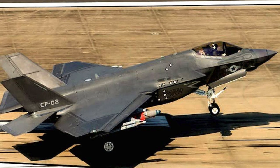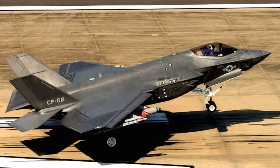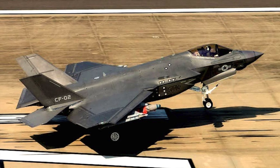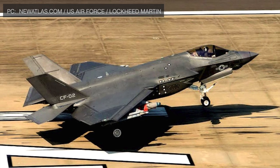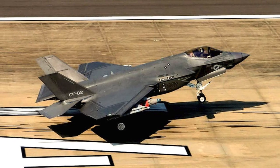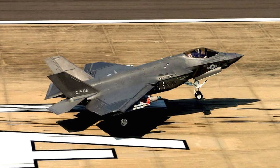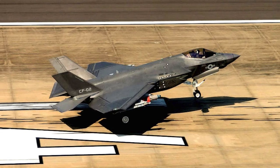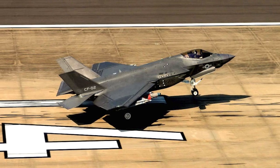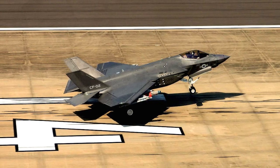The F-35, being a 5th generation fighter, was developed from the ground up to be stealthy. Its external structure is designed to deflect signals away from the emitting radar, making it hard to detect or track. This is done by having no sharp edges or protruding elements and having a smooth external curvature. It also has a coating of RAM that reduces the number of signals getting reflected. Classified techniques have been used to reduce the heat signature of the F-35.